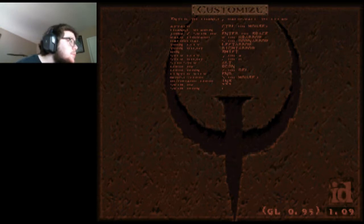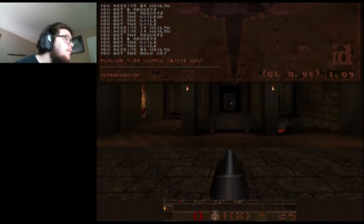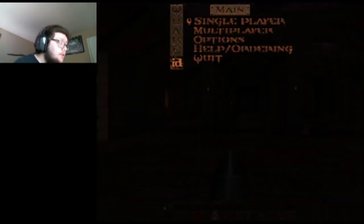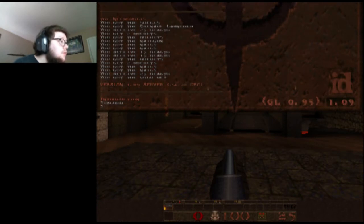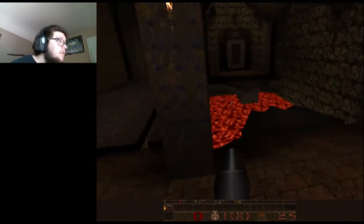Let's see, what's the use button? Is there a use button? I'm trying to find if there's a use button in this game — I don't remember if there is one. Okay, well, that's good enough. Let's get straight into it. New game. Hold on, I need to put in... there we go. I gotta put in +mlook. There we go. And now we're good.